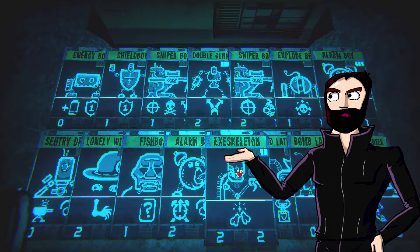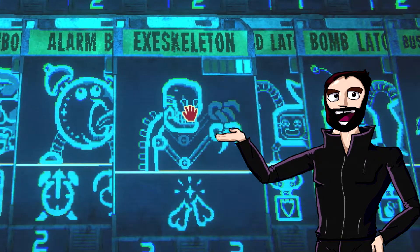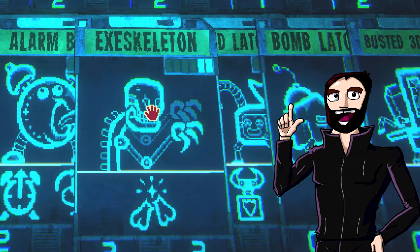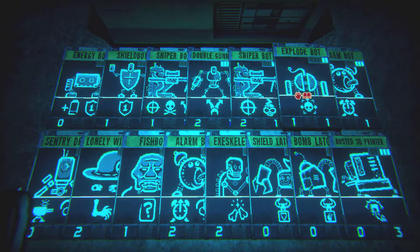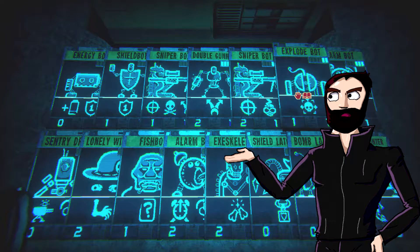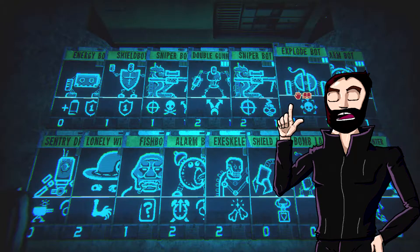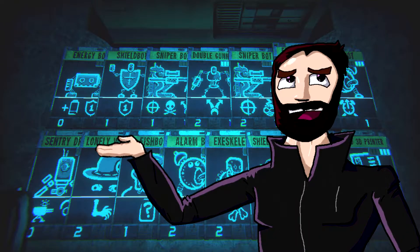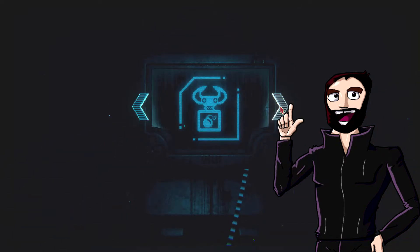I could give Bomb Latcher to the Exoskeleton — ooh, that could have some good synergy, right? Attack with Exoskeleton then attach a bomb to any creature I want, just instantly. That's pretty tasty. Or I could give it to Explode Bot as well. If I put Bomb Latcher on Explode Bot, which effect triggers first? Would it blow up, or would I be able to use Bomb Latcher before it blows up? Cause if I do that, I could instantly chain his explosion into another explosion. More explosions is way better. Let's double down on explosions — that seems like the play.